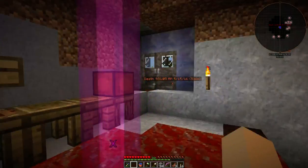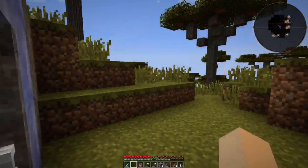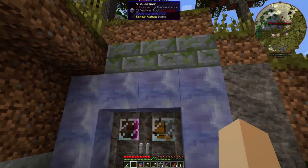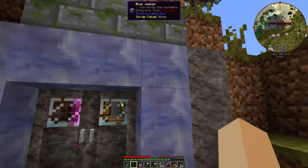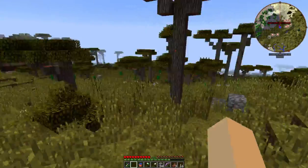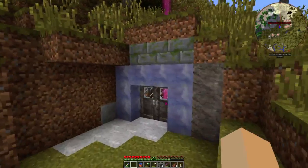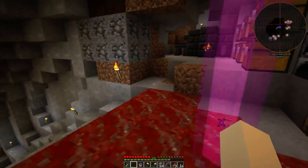Hi, how's it going guys. I died again — had a creeper come up and blow my entrance up one night. So I put in a couple doors at this nice blue Jasper doorway, which I thought looked kind of cool, and just kind of set up shop here and done a little bit of digging around downstairs.